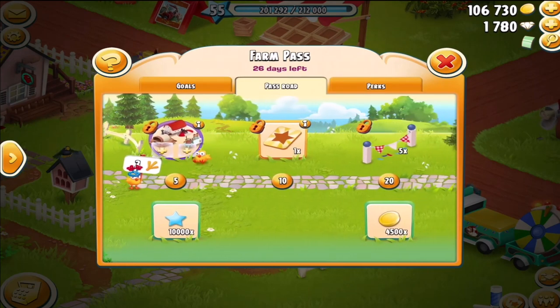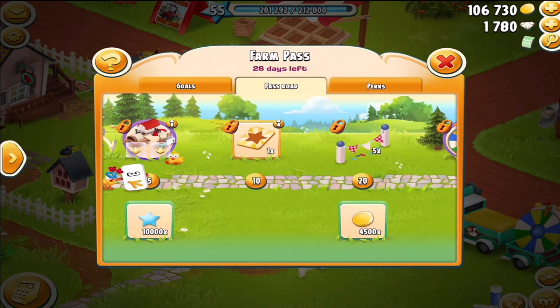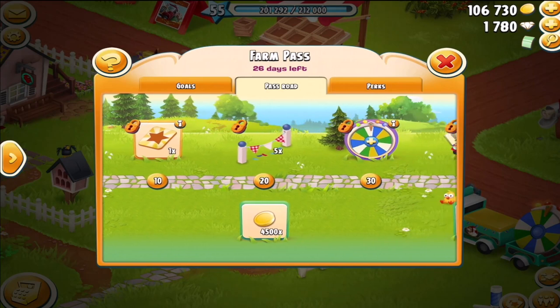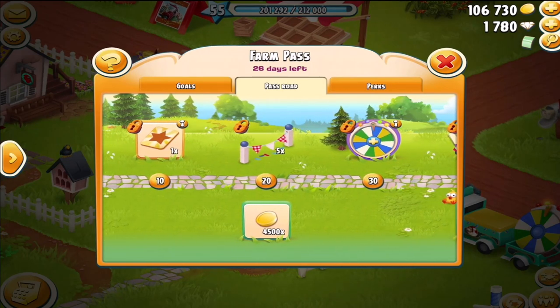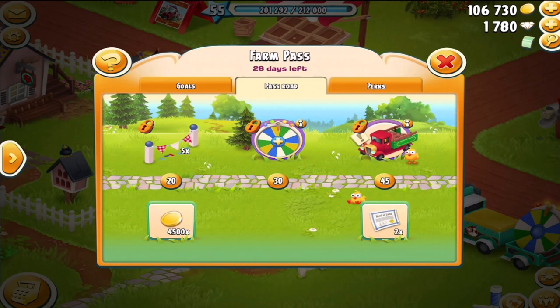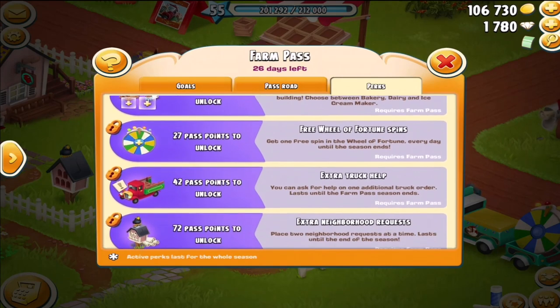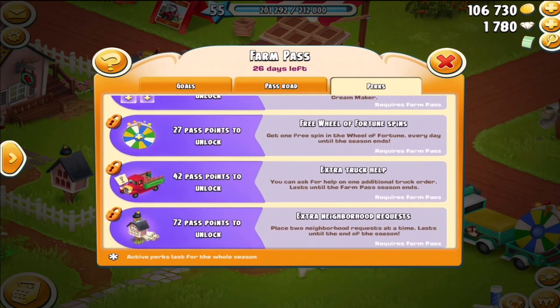And of course you can get extra XP boosters. I'm not sure the value on a booster, but we'll get to that. We can earn the fences. But I wanted to show you mainly the perks. That's a free Wheel of Fortune spin as you can see — you get one free spin on the wheel. That's in addition to your everyday spin, or you can spend time and spin even more after the two spins.